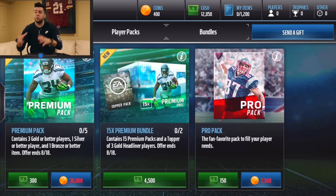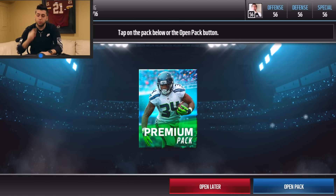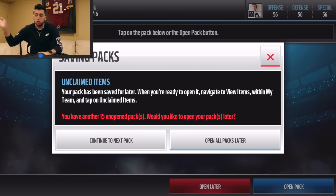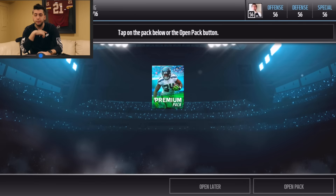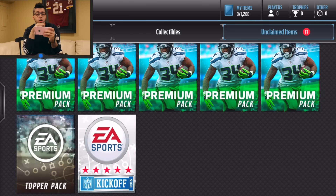We also have our starter packs — you get those when you start the game. If you want to see SGibbs' pack opening, it'll be in the description. After we open everything up, we're going to take the players we get and plug them into our team for pack and play. I'm going to purchase the bundle now — 15 packs — and hit 'open later' so we can open in the other menu. The premium packs feature Thomas Rawls on the cover.